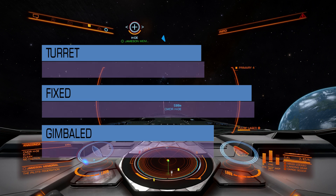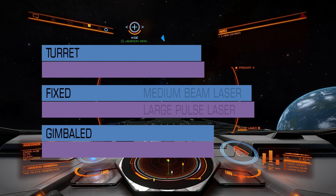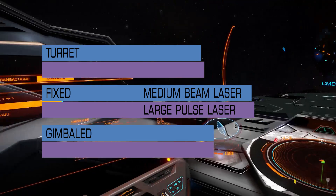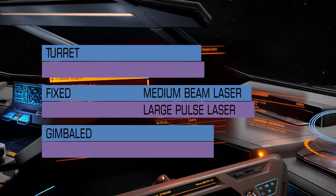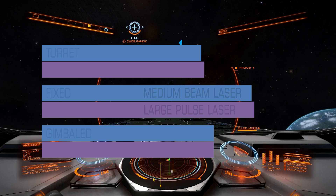Let me add test results for large pulse lasers. And as you can see right away, it's almost identical. So it doesn't matter if that's burst, beam, or pulse laser, medium or large — against shields they all act exactly the same. If you want to switch from fixed to gimbaled, you will lose around 18-19% of your firepower. If you switch from fixed to turret, you lose around 24%. And the difference between gimbaled and turret is 5-7%. But that's only against shields.